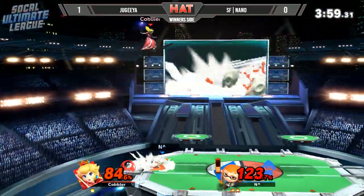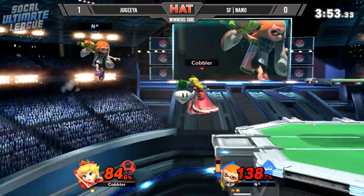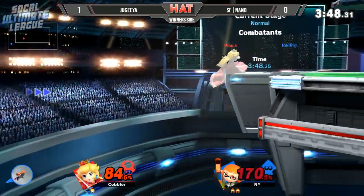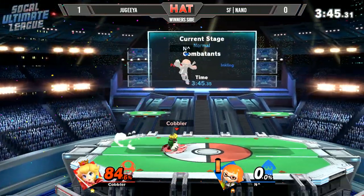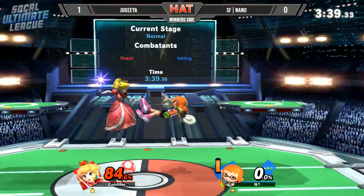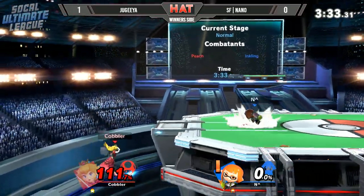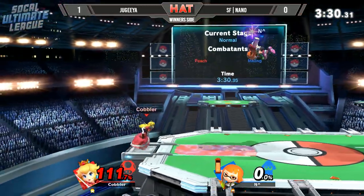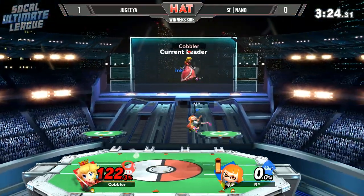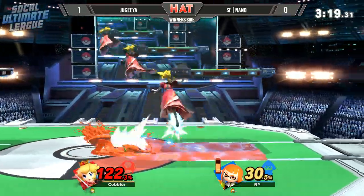Up throw, up air — still not going to be enough. Still Nano showing a lot of resilience here after the first game. There's a Nair into the turnip — no jump there, you're gone. Forward air into dash attack into the up air, still not going to be enough. Another roller, just trying to fake him out a little bit, still at zero percent and has no real reason to be approaching. Up throw, up air — getting a little bit too antsy, trying to get the kill, and Jagia taking full advantage by gaining these punishes.